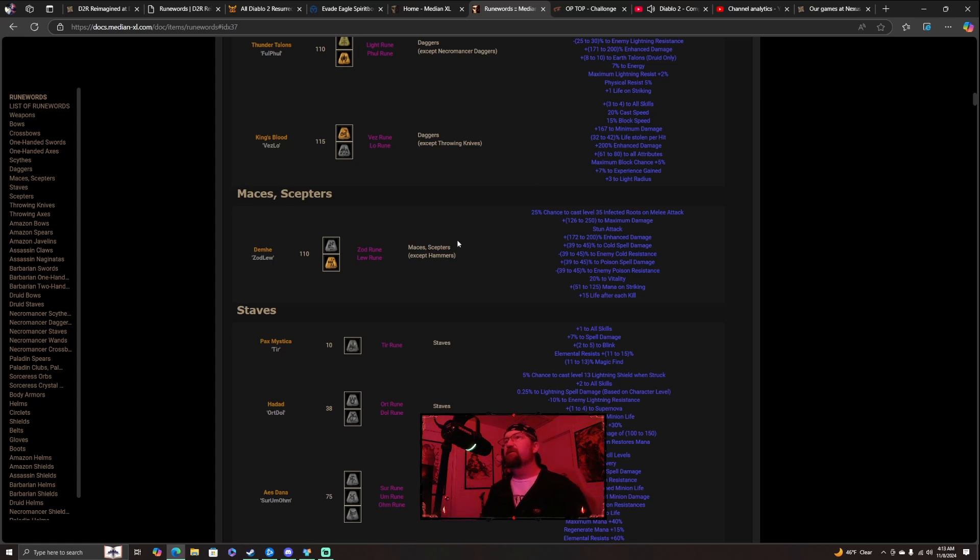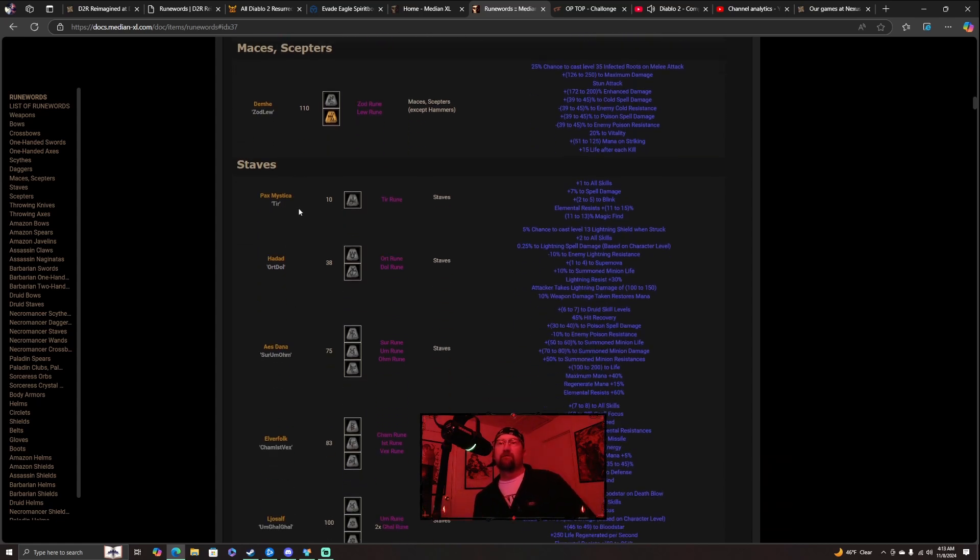Sorry for the rant — moving on to staves. The first one is one of my favorites: Pax Mystica. I usually play as a sorceress and I make this right away every single time. All you need is a Tur rune. It gives you plus 1 to skills, plus 7% to spell damage, 2-5 to Blink, elemental resist of 11-15%, and 11-13% magic find to help get your build going.